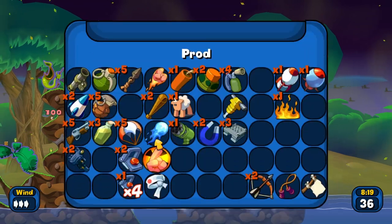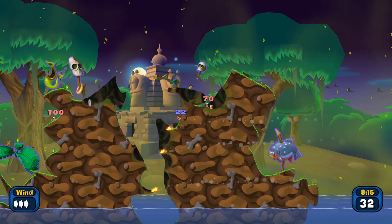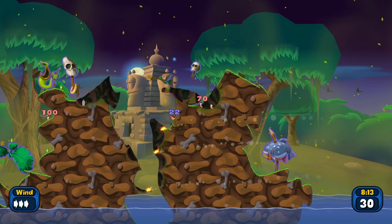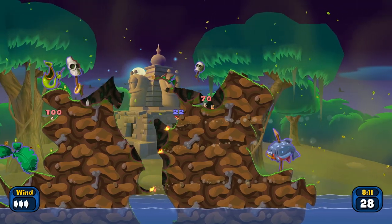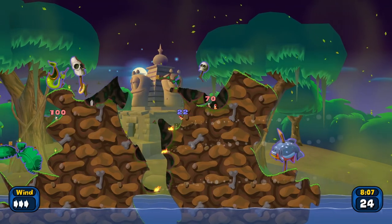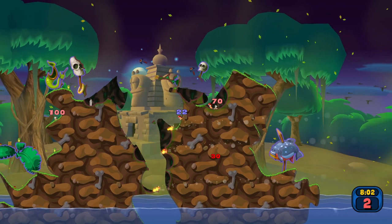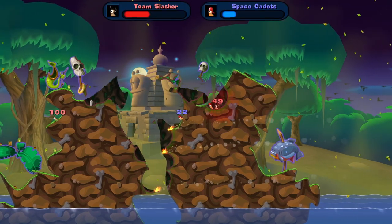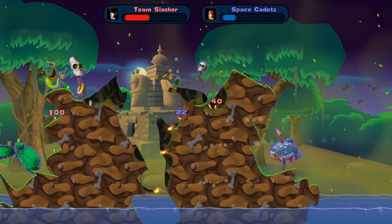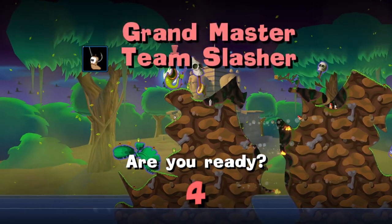Prod right now won't do any damage. Prod is really good to hit into the air off the water, but right now it won't do anything. Oh, kamikaze? That'll kill yourself — are you sure you want to do it? Baseball bat — ooh, what's he gonna do? Smack! 30 damage, not bad.